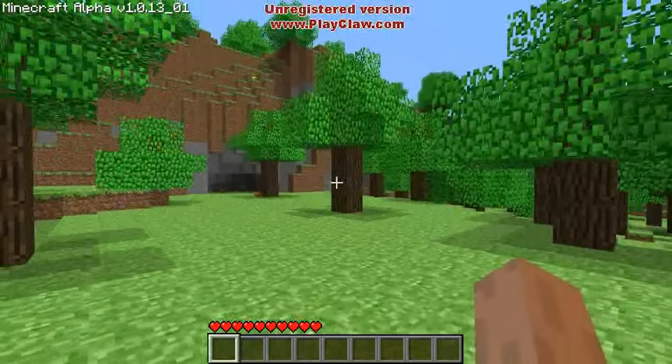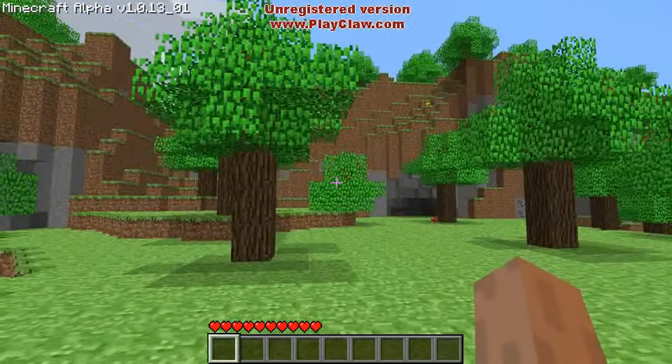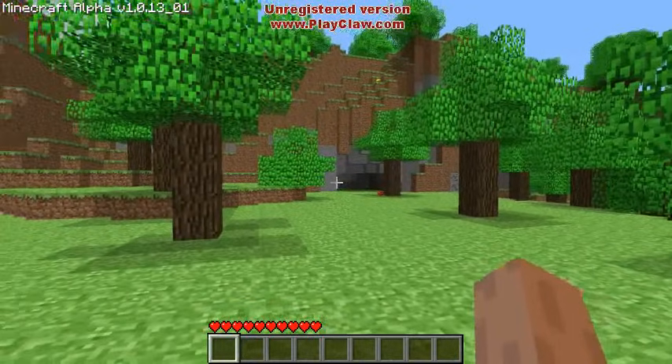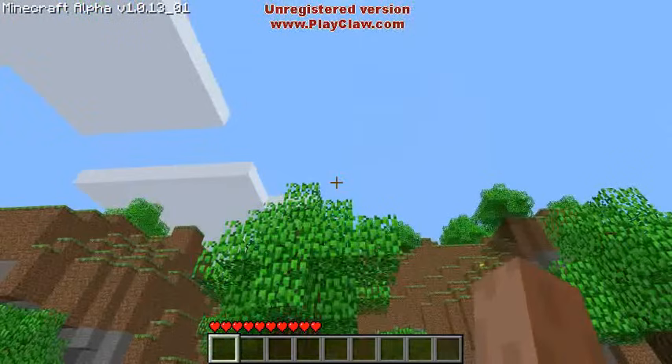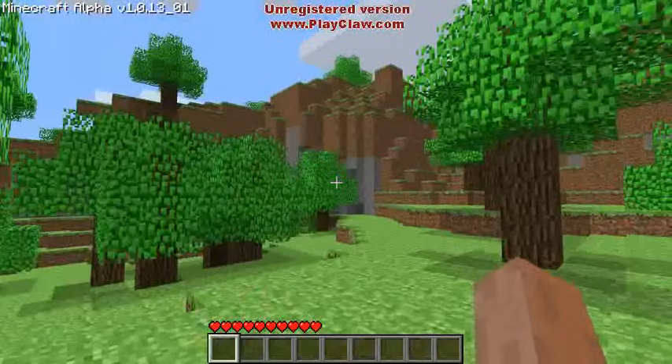What we need to do as a first order of business is to create light, find a little safe haven. We're going to create a little hole somewhere, light it up, and stay there until the sun comes back up. So right now I've got a few minutes before the sun starts to go down.